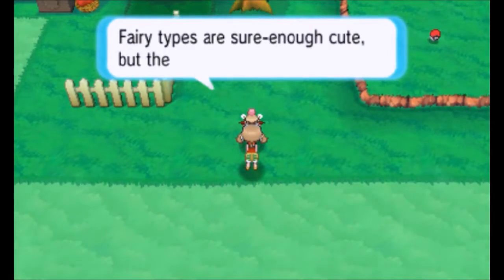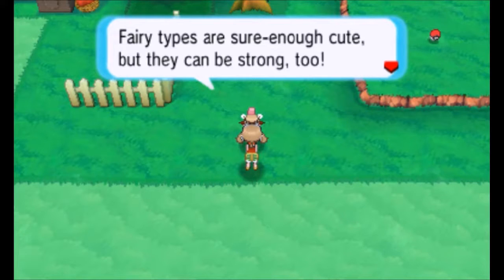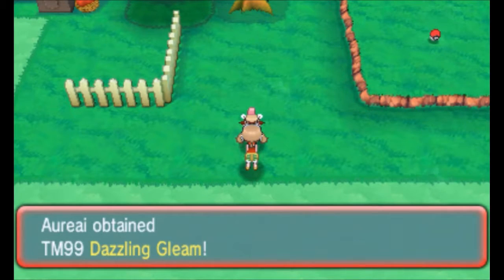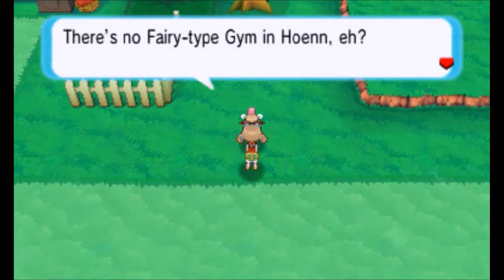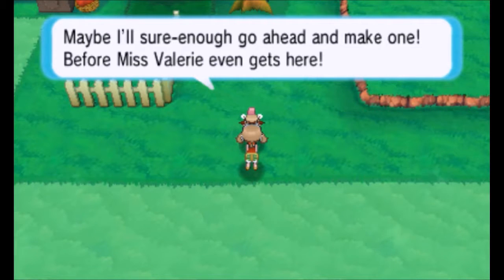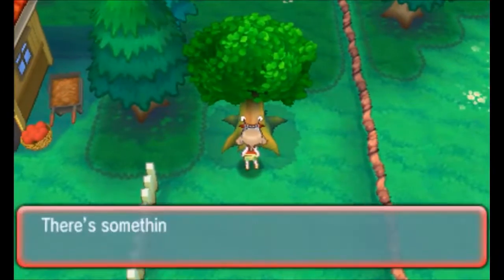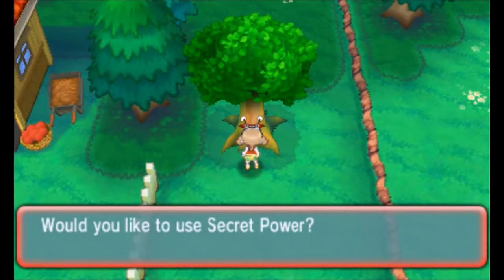Fairy types are sure enough cute, but they can be strong too. Dazzling Gleam! There's no Fairy-type Gym in Hoenn, eh? Maybe I'll sure enough go ahead and make one before Miss Valerie even gets here. This is Secret Power — let's see how this looks.